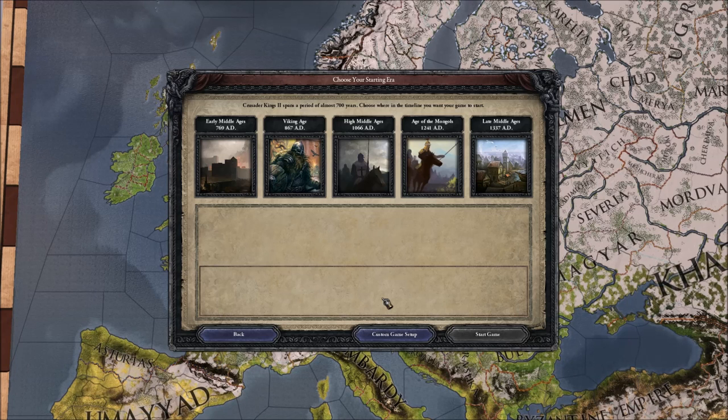So instead, the new Charlemagne expansion came out about a week ago for Crusader Kings 2. Now I haven't played this in years, basically since it first came out I played a little bit of vanilla. I think once the new Norse expansion came out I bought it and played it, maybe one game. So I'm not that knowledgeable — I've watched a few videos and have an idea of what I'm doing.